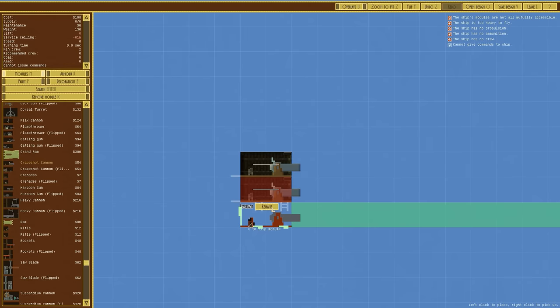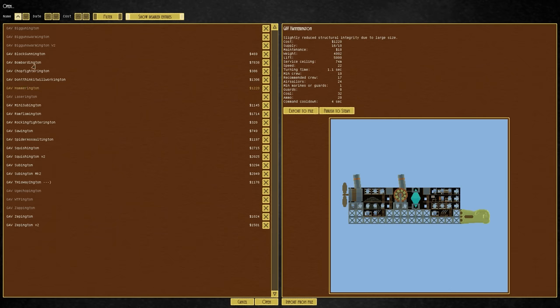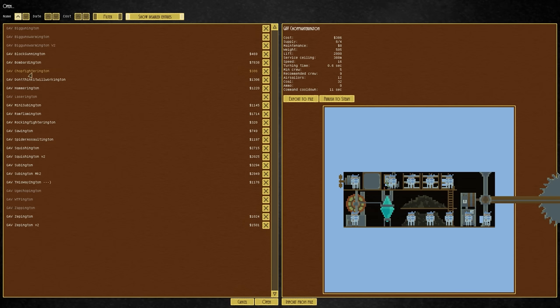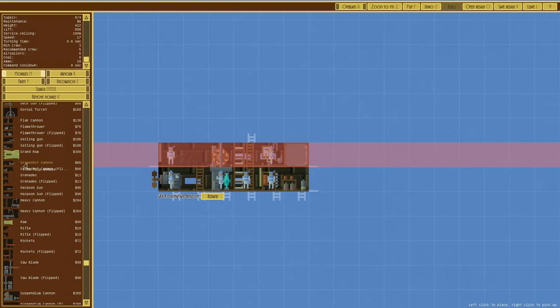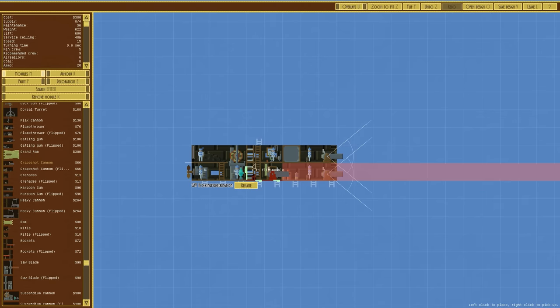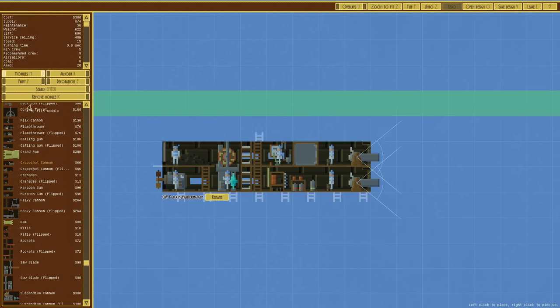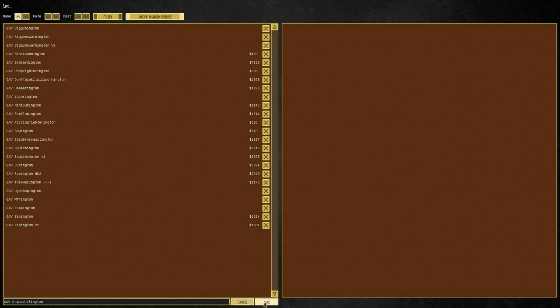Let's use some of these grapeshot cannon things. I'll go to Open Design, find the Fighterington, and have a quick scroll down — that's a Chopped Fighterington, that might do the job. I'll pull the mini rocket off and put two grapeshot cannons on — that is now a legit ship. Let's rename it: the GAV, Generic Airborne Vessel, and it'll be the Grape Shottington. Save the design — job done.